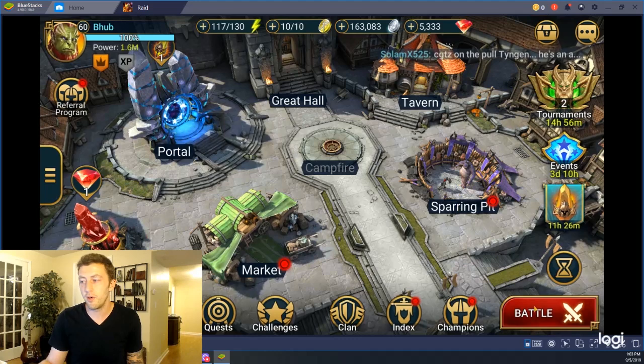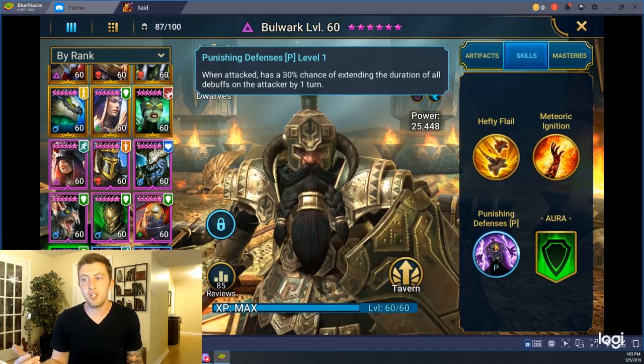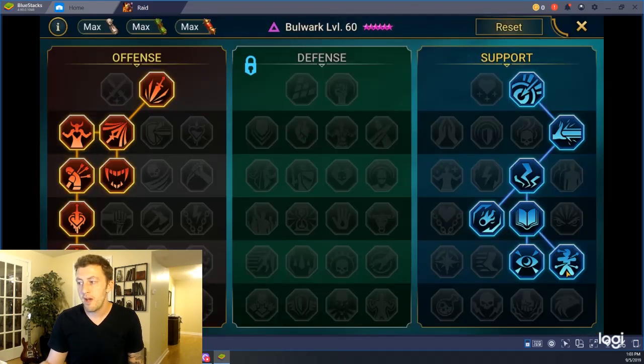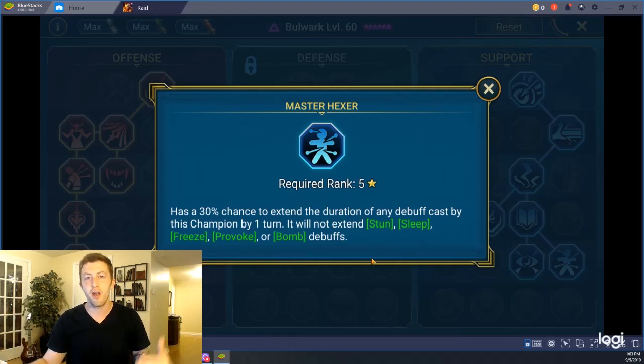Here's something cool I learned the other day that I thought was pretty helpful. Take someone like Bulwark, who has a skill where he can extend the duration of all debuffs on the attacker. Something like that actually works with Master Hexer. What Master Hexer does is give a 30% chance to extend any debuff cast by this champion, which means Bulwark's ability to extend a debuff, if Master Hexer lands its 30% chance, can increase that by another additional round. So you get one extra round and then another round, all in the same debuff. That's a really interesting thing to note.